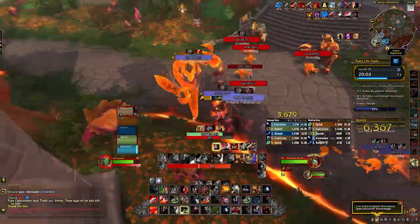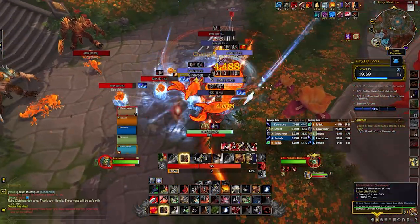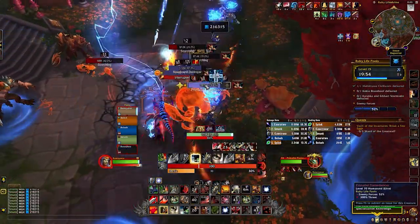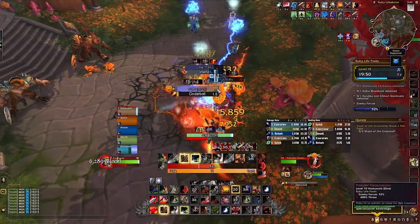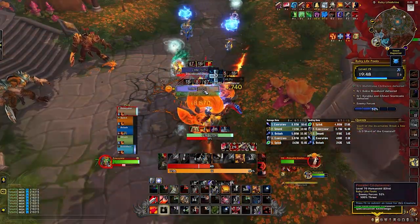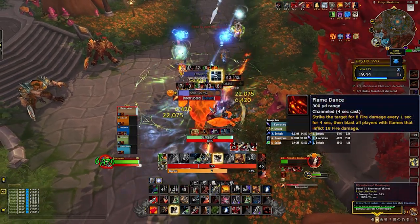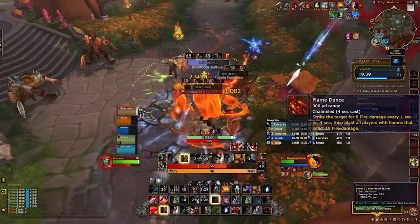There are three other types of mobs to worry about as you circle around the platform. Primalist Cinder Weavers cast Cinderbolt at random party members — this is your priority interrupt. They also give themselves a haste buff, Burning Ambition, which can be spell stolen or purged. Primalist Flame Dancers cast Flame Dance, which does a ton of AoE damage — you need to stop or stun each of these casts.